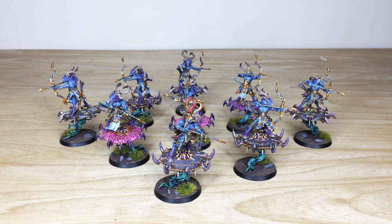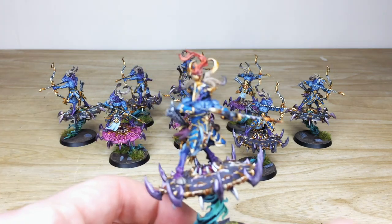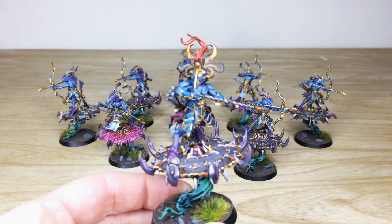So let's dive in and have a look at these Zangor Skyfires. Really cool models — they've all got Discs of Tzeentch which are really detailed. On top of that you've got nine dudes with massive bows and arrows that fly around the battlefield. We'll pull forward and have a look at the leader of the unit.